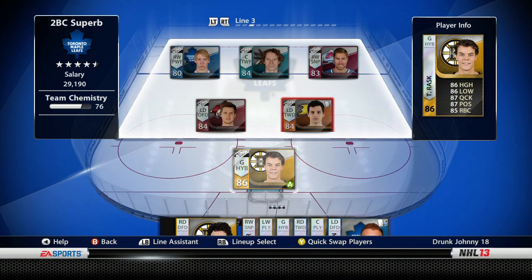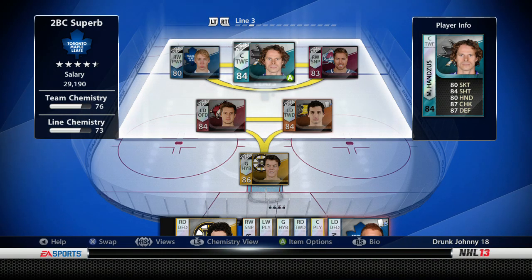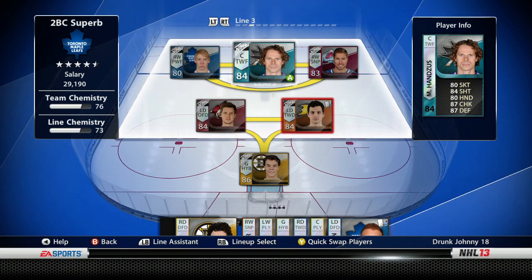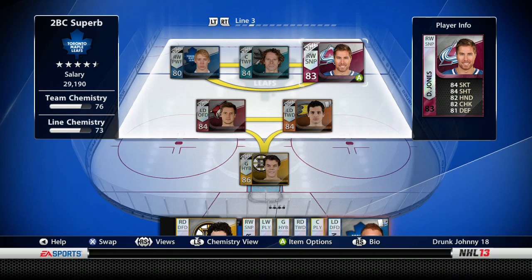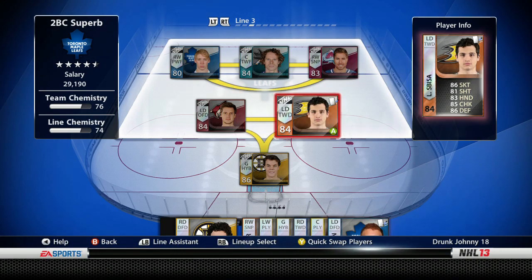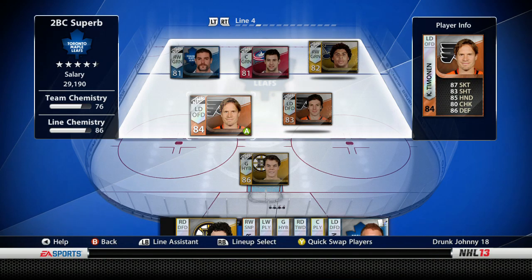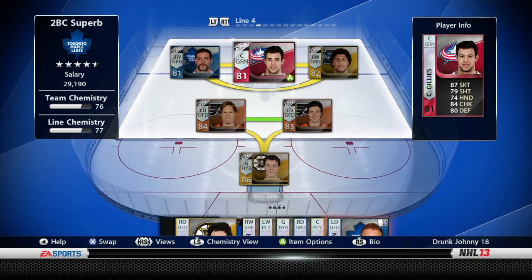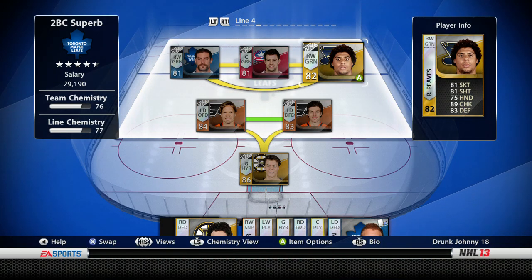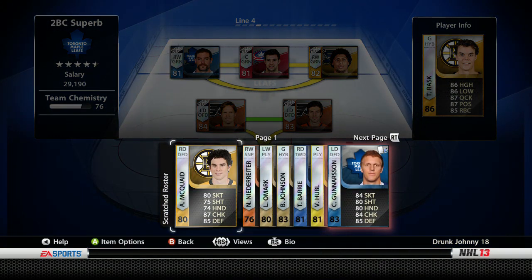Third line we've got Carter Ashton, who I had in the opening packs, Michael Handzus - not a bad face-off winner and a defensive forward - and David Jones, who I'd be willing to give up. Spiza is not bad, and Ekman-Larson I really like - he's fast at 88 for skating. My fourth line is Mike Brown, who I got in the opening pack, Gillis who's a fast checker, and Reeves - also a really good checker.